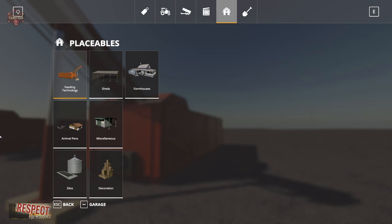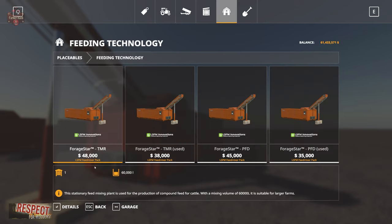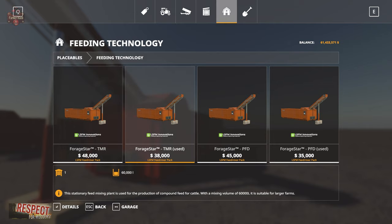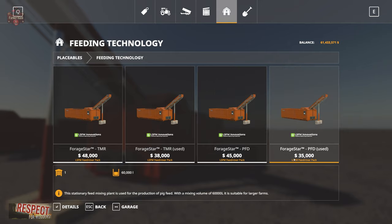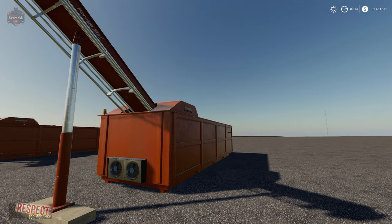Let's take a look at these in the shop. We're going to go to placeables and they have their own category: heating technology. $48,000 for the new Forage Star TMR mixer, $38,000 for the used TMR mixer, $45,000 for the new pig food mixer, and $35,000 for the used pig food mixer.